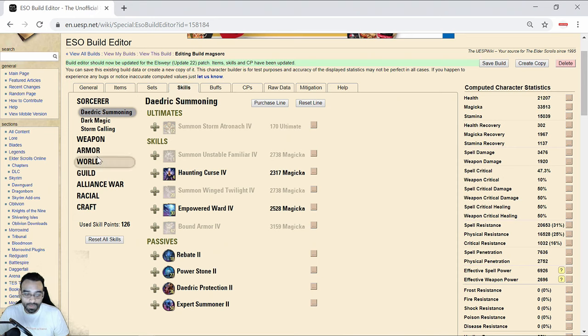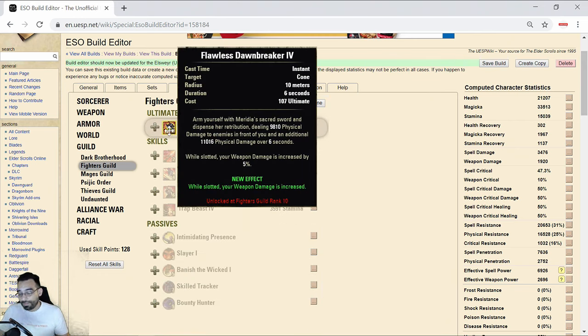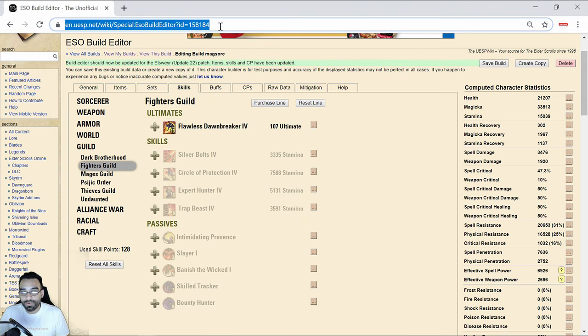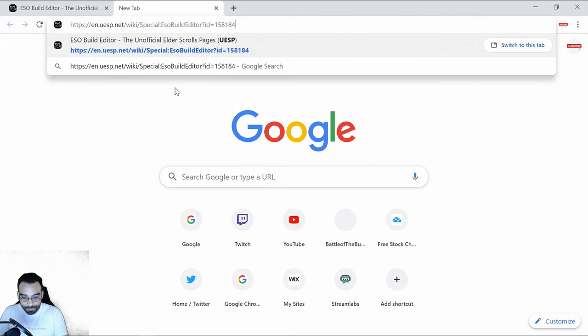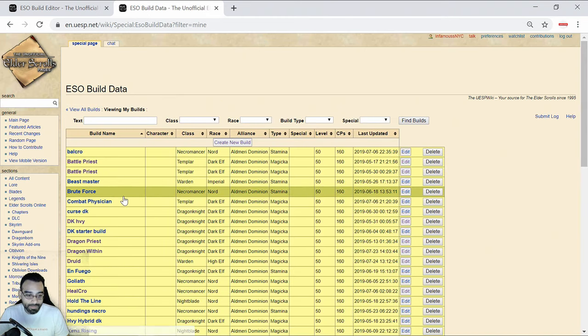If you're using something like Dawnbreaker on a stamina Sorc, you're in this perpetual rotation where Dawnbreaker costs 107 ultimate for damage. Looking at the numbers, Dawnbreaker does about 10k upfront then another 11k over the next six seconds. Resto Ultimate heals you for two and a half times the amount of damage that Dawnbreaker does. People are saying 'thank god they're giving Dawnbreaker a cast time' - on this particular build, let's look at what DB actually looks like.